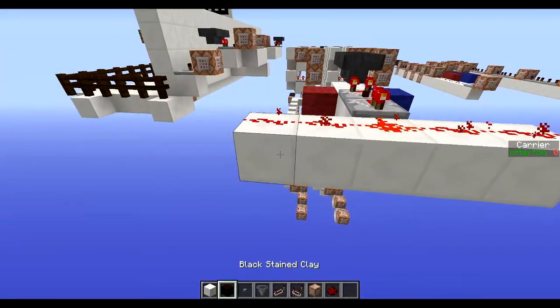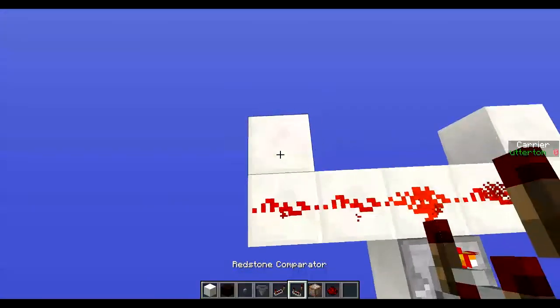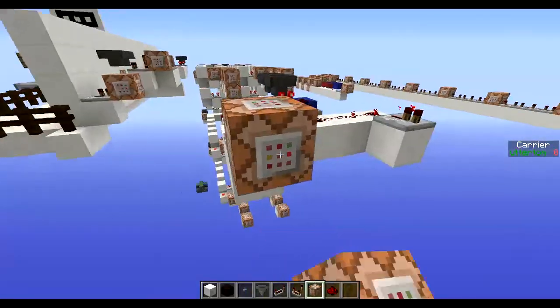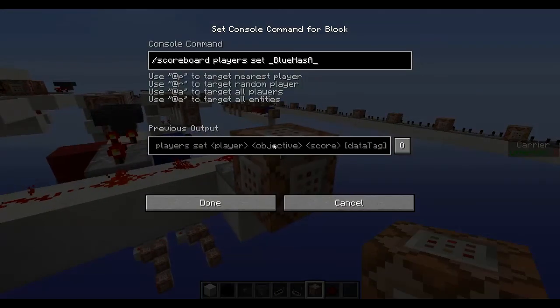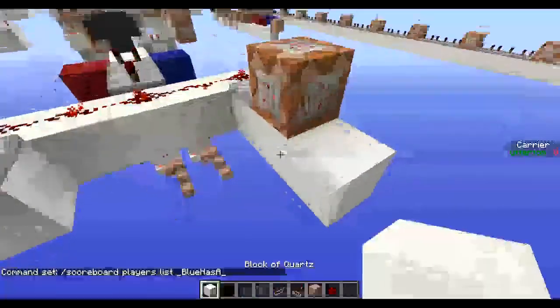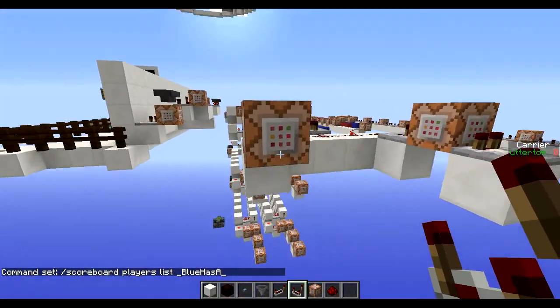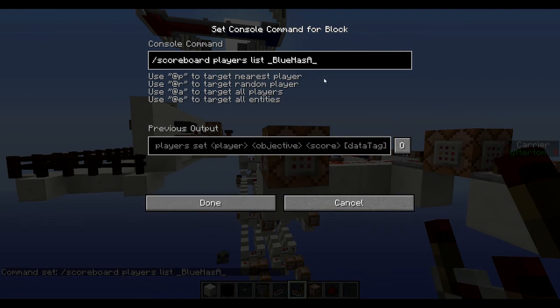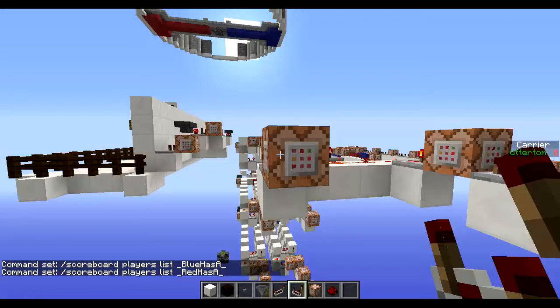That needs to be one of them, and then it needs to go into one of them, into one of them. So in here we can get rid of the majority of this. So it's a scoreboard player that we want — list, blue size — so blue has 'a'. It means if blue has 'a' then this will output true. No one has it, good sign. Let's take that one from there, pop that one in there. Change this one to red — so red has 'a'.